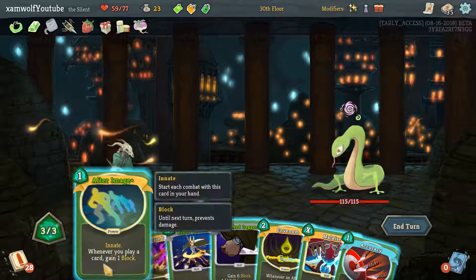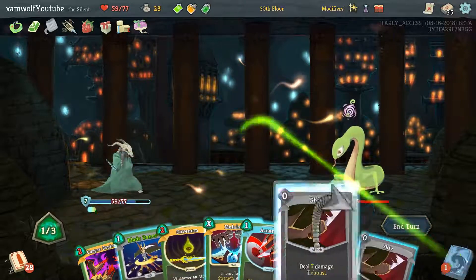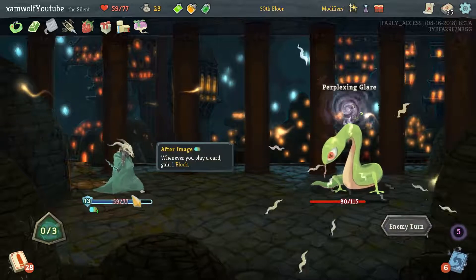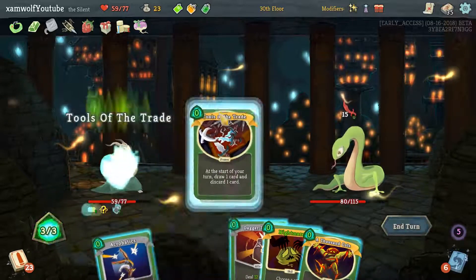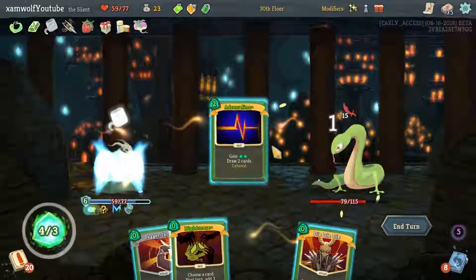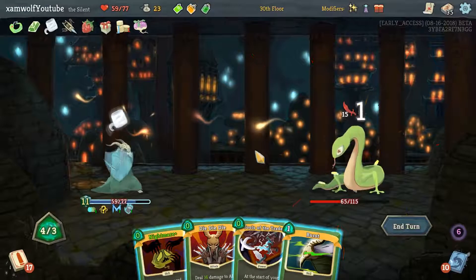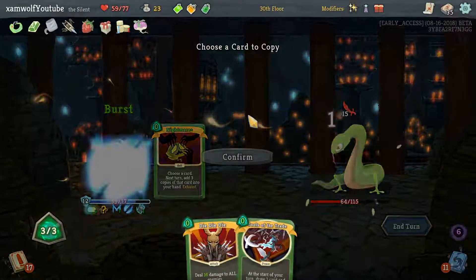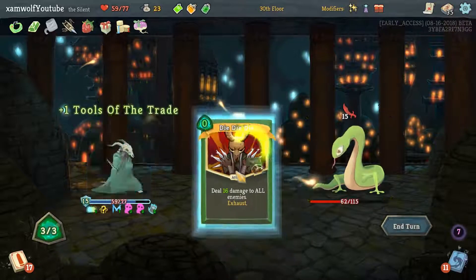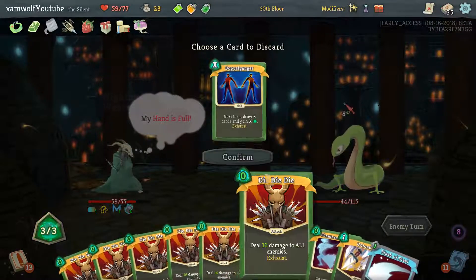No reason to play Accuracy — we can just stab her to death. I'm taking all the Tacticians by the way — this is gonna be great. Now with more Tacticians like this, the value of the draw-discard power gets up a lot. Did we just get all of our cards cost zero? That seems unlikely. We're getting six Die Die Dies next turn — that's gonna be hilarious.